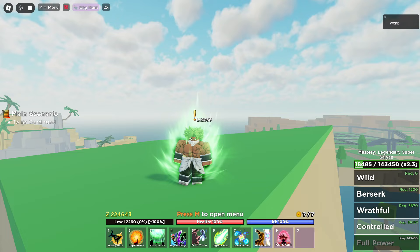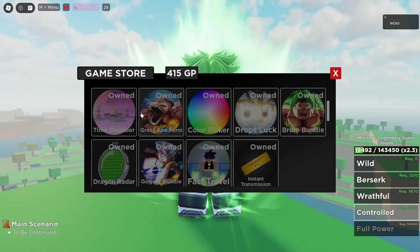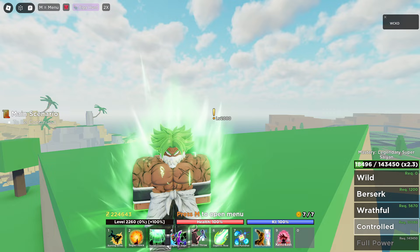I did end up buying the dragon ball radar, as you can see in my inventory. Fun fact — I'm actually able to gift out game passes to you guys, so if you guys would like a chance at getting this, let me know. Leave a like on the video. If this video gets like 2,000 likes, I'll try to do a giveaway. But all righty, you guys saw the introduction so we're gonna summon Shenron right now.